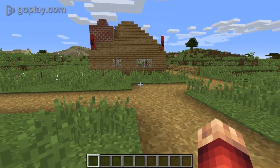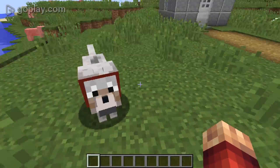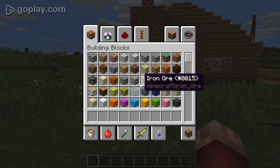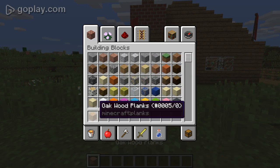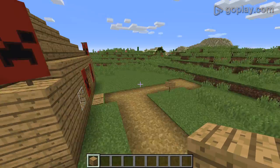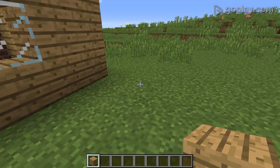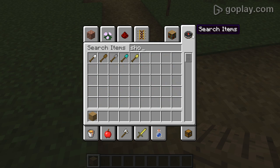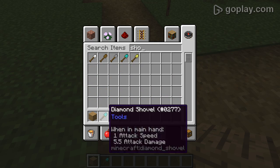So I was thinking we could build a doghouse today for Jackie. Let's build it — I want it to be close to my house. This is perfect, right here. Let's go get a shovel.